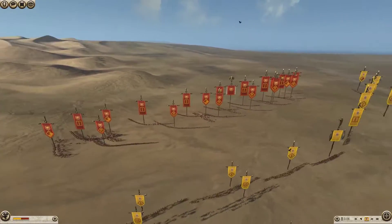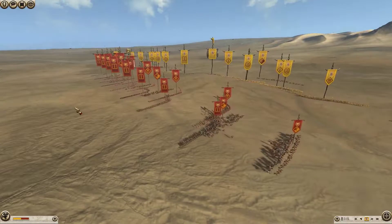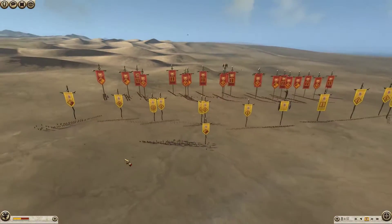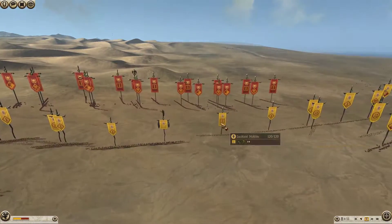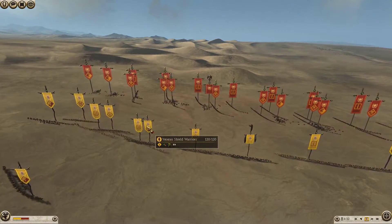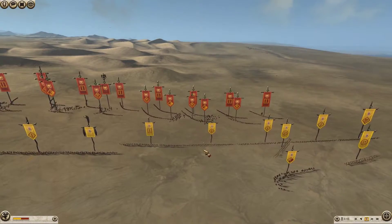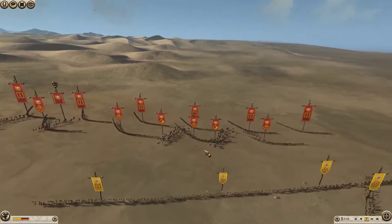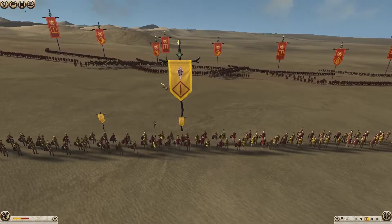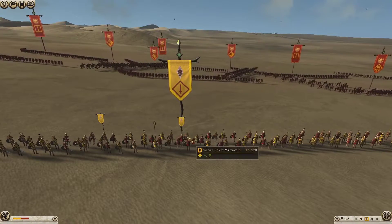As you can see, he starts to shift his whole army to his right, so I just pull back my left. This gives me an opportunity to engage with my right while they're shifting. Now my left's out of trouble and can't be overwhelmed. So I take the initiative and head into the engagement. These Veteran Shields have one upgrade — they should do some decent work.